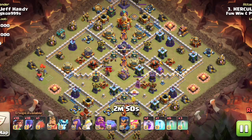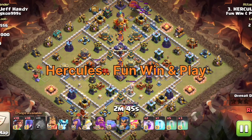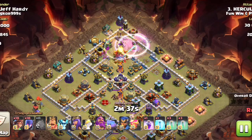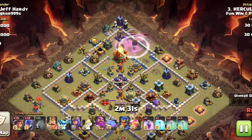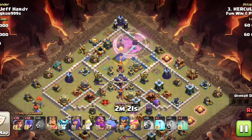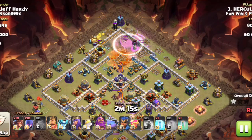Okay guys, we're going to flip over to Fun Win and Play with Hercules. He's got a root rider witch attack with a blimp going on. The Sarch blimp comes in right by the Town Hall — didn't have far to go — and it's going to take out the Town Hall. They're really just shooting at whatever they feel like: they started on the Town Hall, now going after the monolith, and back to the Town Hall. I guess it's just the invisibility spell placements.